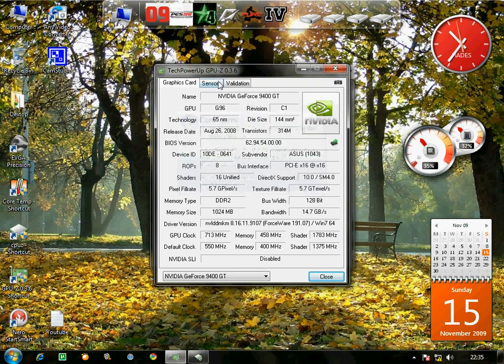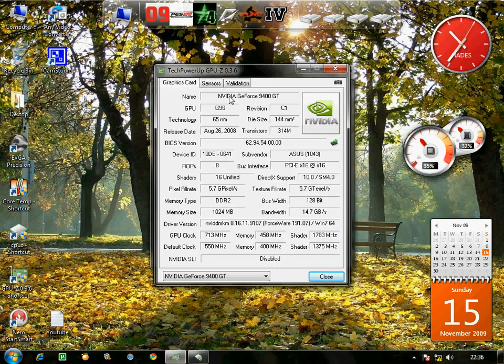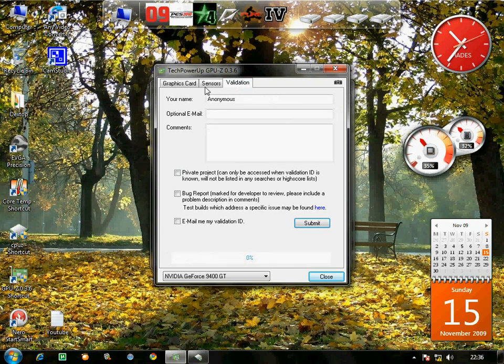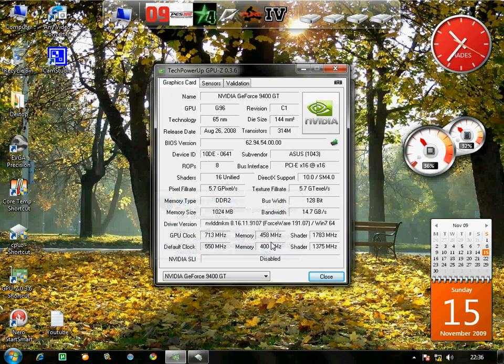That's not good for the PC. Max 50°C GPU idle, fan speed is 80%, and the highest temperature while playing games is about 61–62°C. That's the highest it gets — that's acceptable.